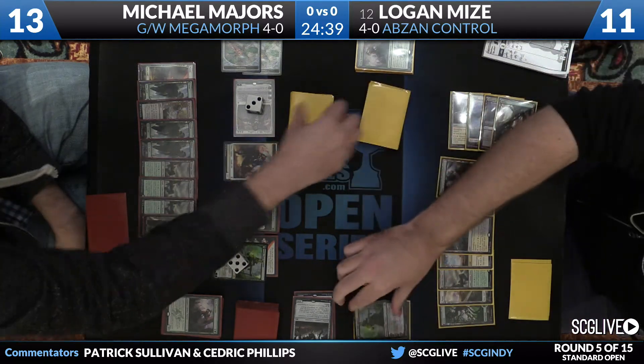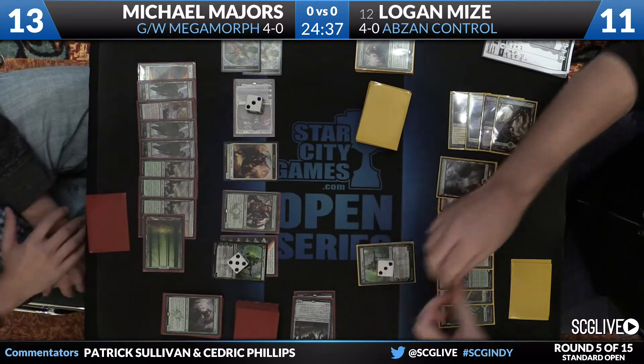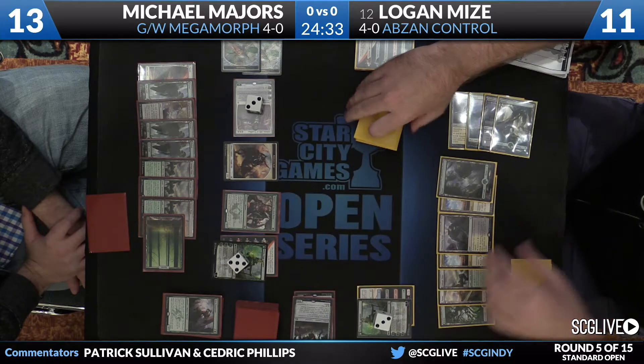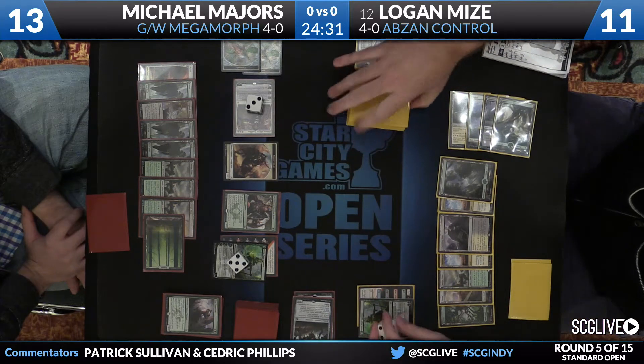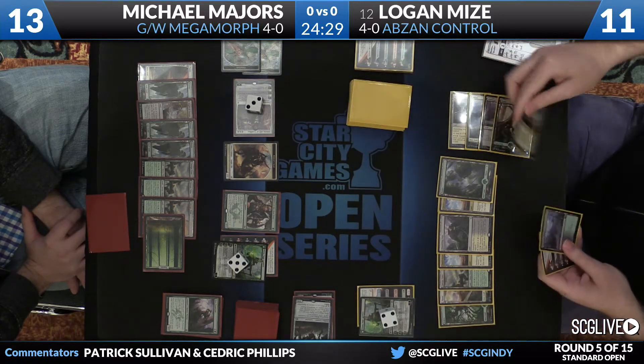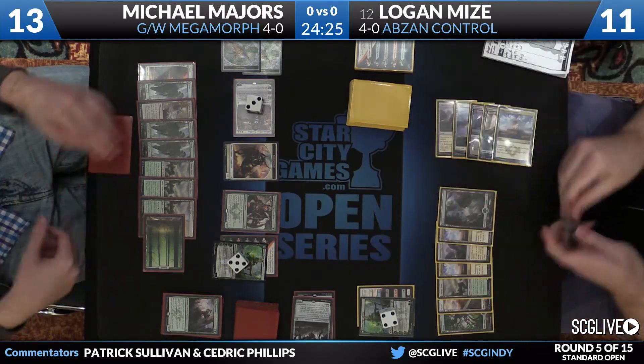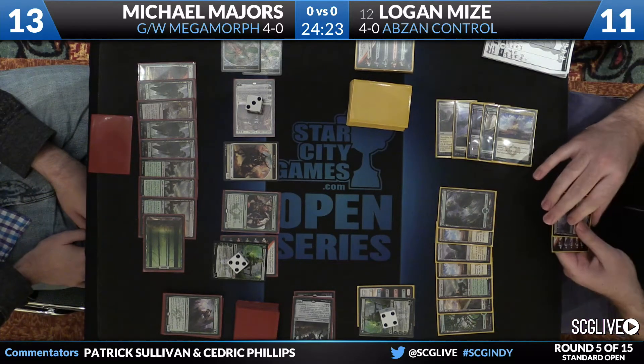Logan is going to play a Nissa here. He looks like he's in some trouble — his Nissa flipped, which means he had to let the other one go. I think his hand is just Nissas: a land, another Nissa. That's not going to help him with what he's staring down right now.